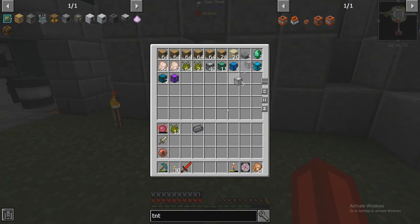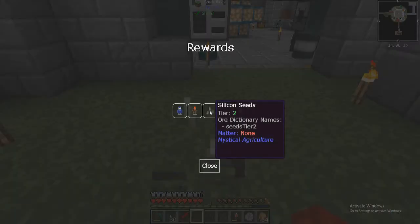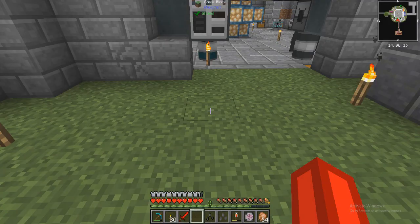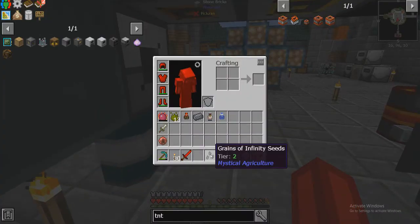I wanted to jump in here and grab these breedables crates. Let's see what we get. Water chicken, soul sand chicken — that's a good one. Iron chicken, crap. Green's an infinity seed. Interesting, interesting, interesting.